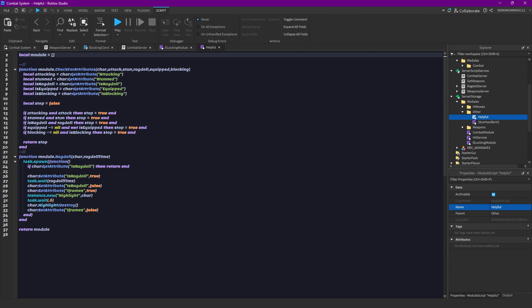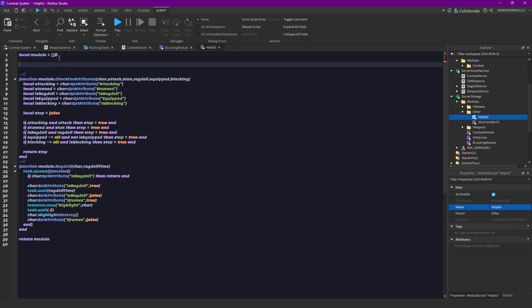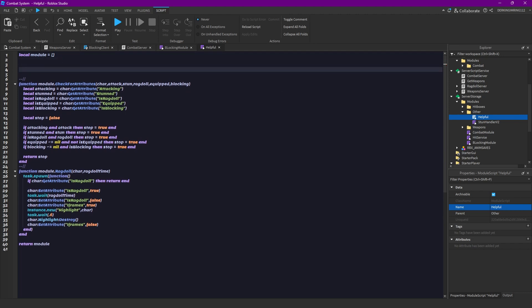In that helper module we want to have two new functions. The first function is going to be our check in front function: function module.check_in_front, and that's going to take the character and the enemy character.